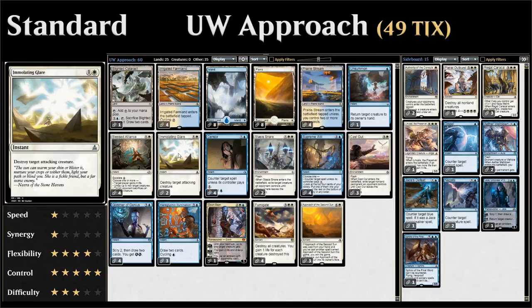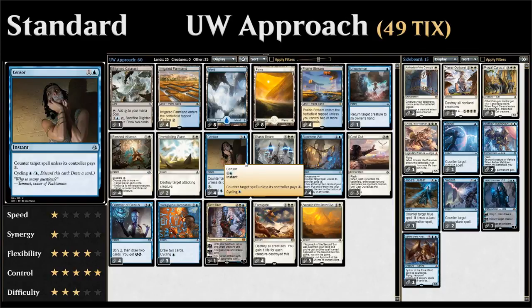We also have two copies of Immolating Glare, which just destroys an attacking creature at instant speed. Then four copies of Censor, which can counter a spell unless the opponent pays one, and also has Cycling. Once we cast the first Approach, Cycling helps us get to the second copy faster if we don't already have one in hand.